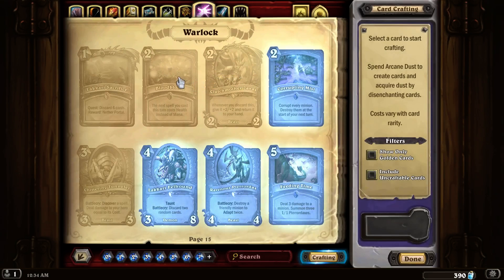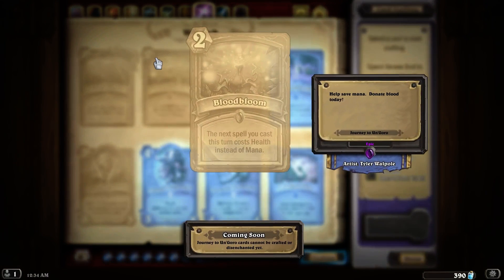Discarding six cards is not incredibly difficult but pretty difficult, and it will work well with the discard deck strategy. There's something you can do with that quest — it's not impossible, although all of them seem pretty difficult and some seem kind of insane to even try. The next card we have is a two-mana spell called Bloodbloom: the next spell you cast this turn costs health instead of mana.